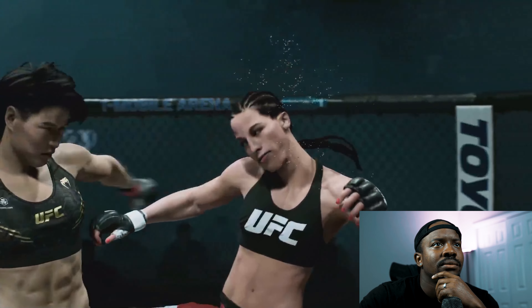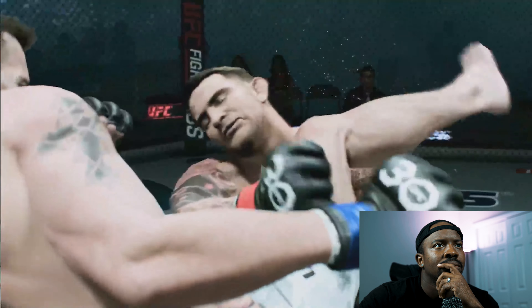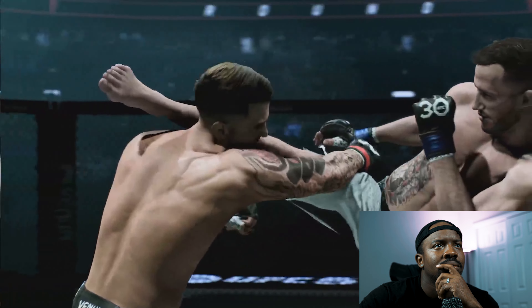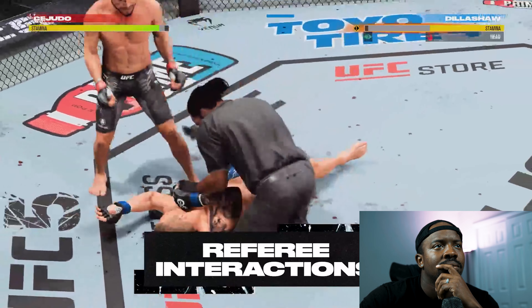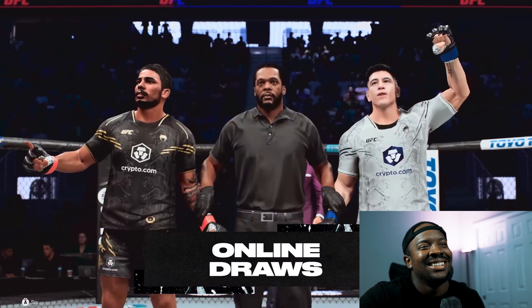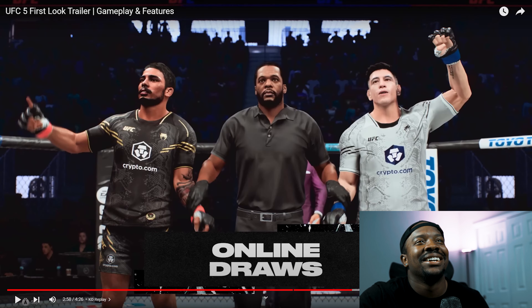Showcasing UFC 5's massive presentation updates in truly innovative fashion is the all-new Cinematic KO Replay. Thanks to the power of Frostbite, players can now re-watch the finishing blows in stunning visual fidelity. Those super slow-motion finishes with all those cinematic camera angles and lighting really turn your knockout into a work of art. Plus, they've added improved interactions with the referee, ground and pound stoppages, and added the ability to go to a draw. The ref pushing up - that is dope.